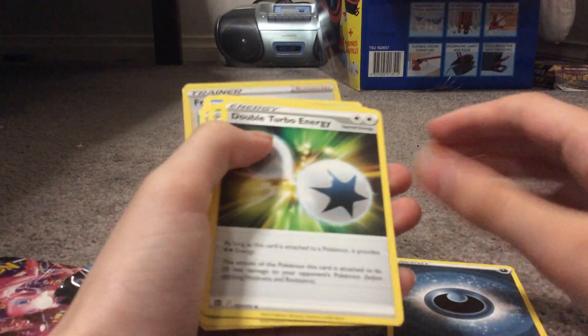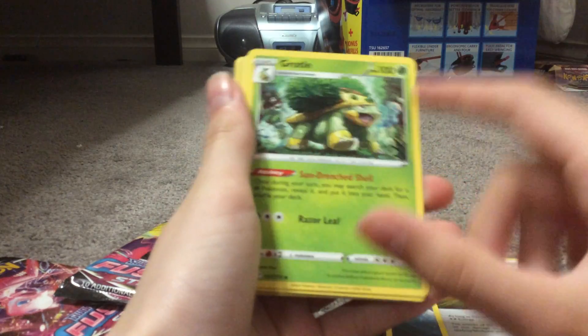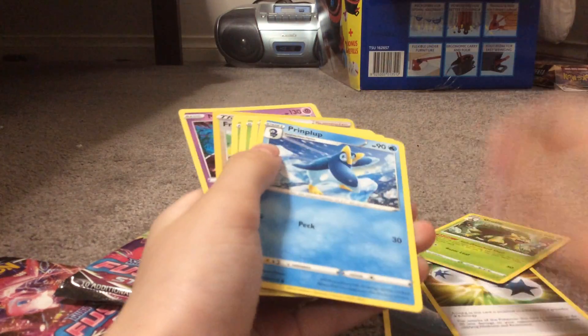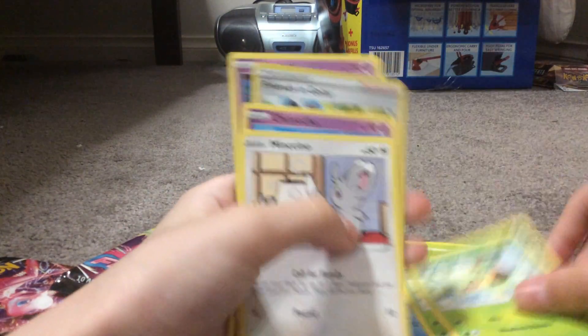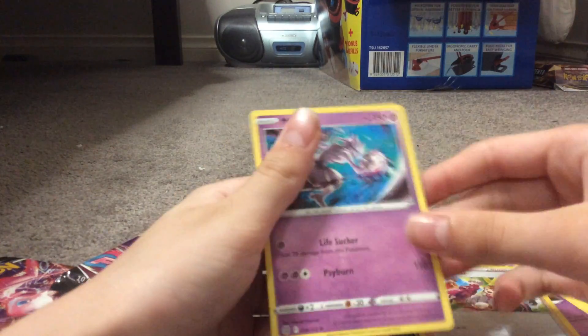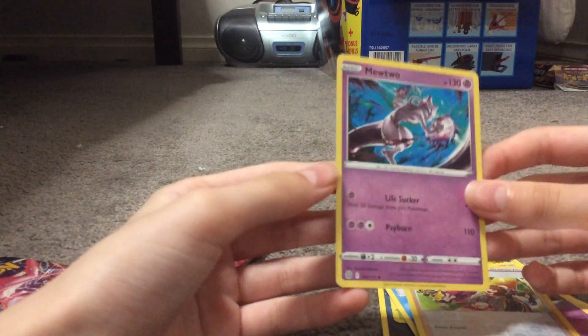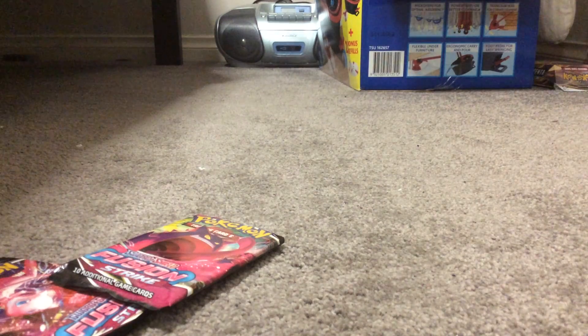A Darkness Energy, Double Turbo Energy — oh my god, that thing looks ugly. Got a Piplup, and it's just a normal Mewtwo. I hate that, it looks ugly as heck. If I don't get anything good from this one, this is going to be a failure.